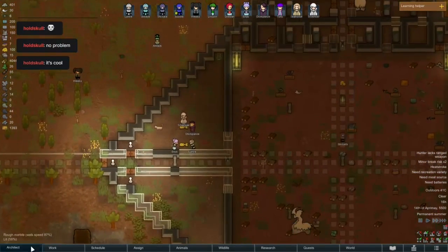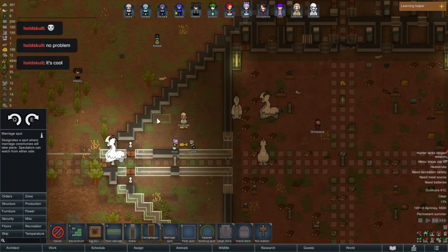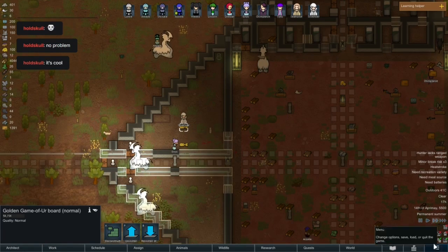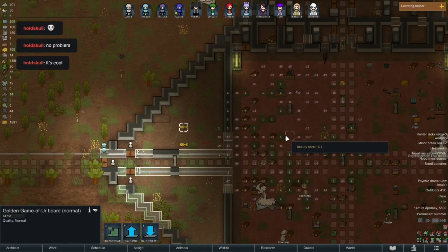I don't really have anywhere nice for you guys to get married. You guys can get married near the nice stuff, in here — it's minus 1.9, but it's probably better than in there.